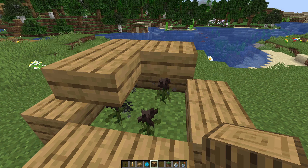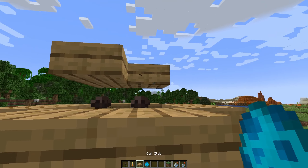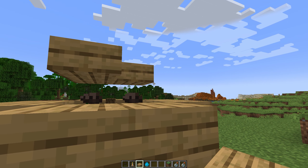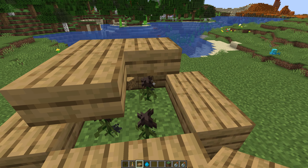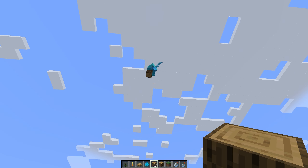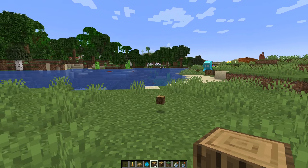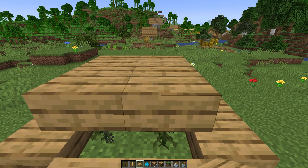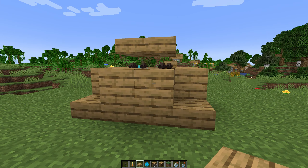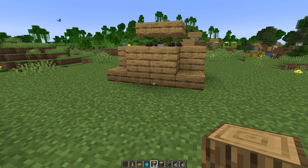Now we try to lure an allay mob into the trap by dropping any item block and waiting for the allay mob to take the bait. You can find allay mobs at the pillager outpost or the woodland mansion. You can also befriend an allay mob by clicking with an item onto it and bringing it to the bait with your item. Now the allay mob takes consistent damage.